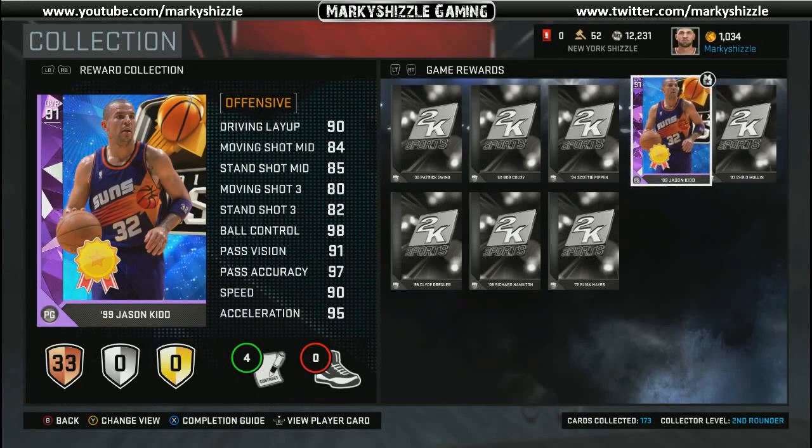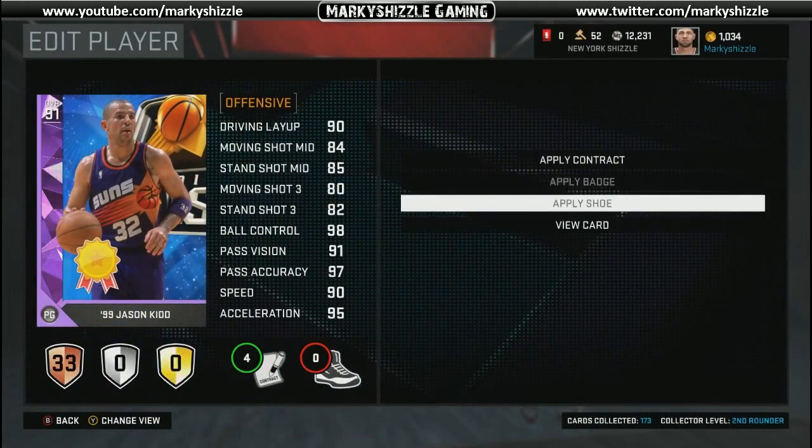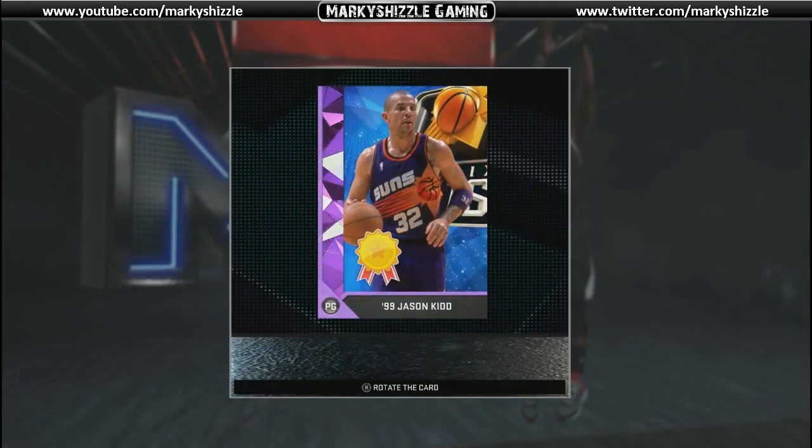What's up everybody, this is Marky Shizzle. Just wanted to show you what you get for the 99-star Domination reward — and that is 99 Jason Kidd, who played for the Phoenix Suns. I've used him in a couple of games and he's pretty badass, so let's take a look at him and view his card and stats.